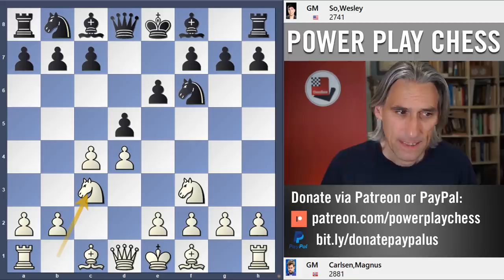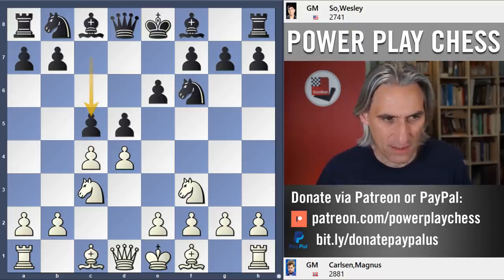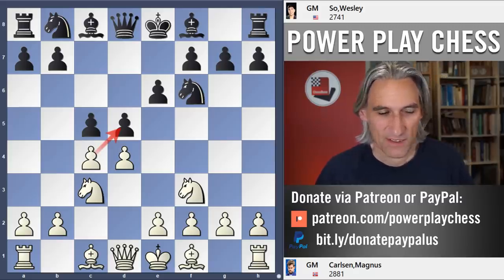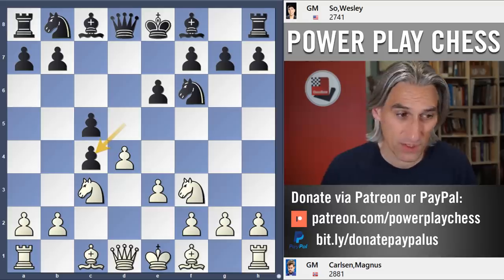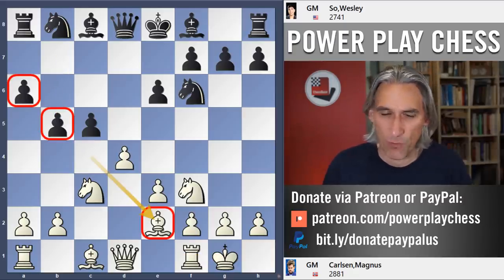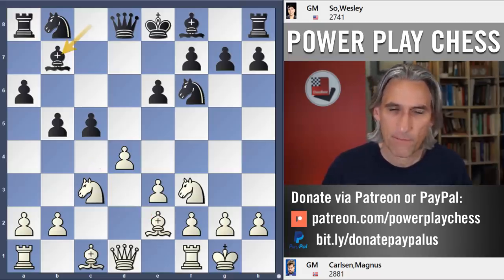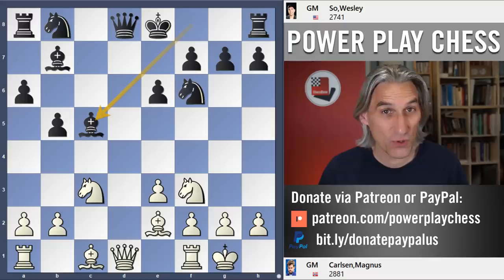Carlsen has the white pieces, and this is a solid Semi-Tarash opening from Wesley Soe. Carlsen doesn't go in for the exchanges after pawn takes pawn on d5, where we saw Nepo come a cropper against Soe in that line. Instead, Carlsen plays e3, which can often lead to isolated queen's pawn positions. Wesley goes straight in for a transposition to the Queen's Gambit Accepted. Carlsen and Soe have done battle from exactly this position on two previous occasions.